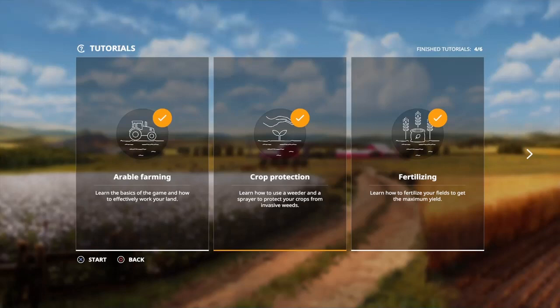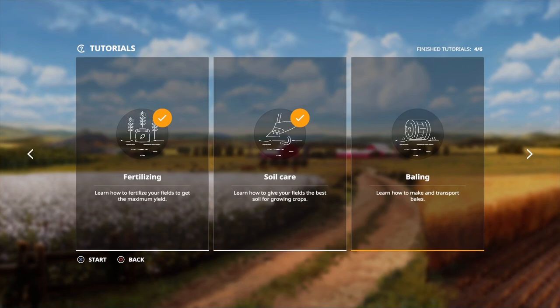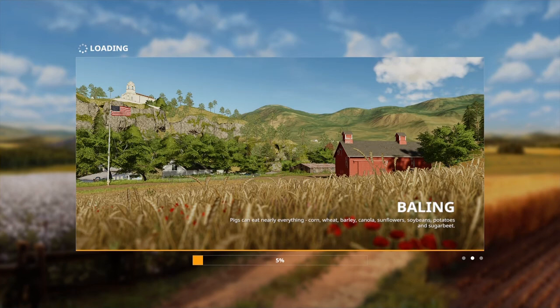Hey guys, hope you're well and welcome back to my channel. Today we're doing the 5th out of 6 episodes in the Farming Simulator 2019 tutorial series, and we're getting started into baling. Fun fact: in the future I want to be a farmer when I'm older and I'd like to do hay bales, so this would be a good insight into what you have to do.